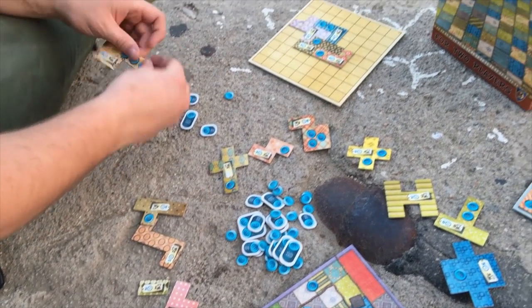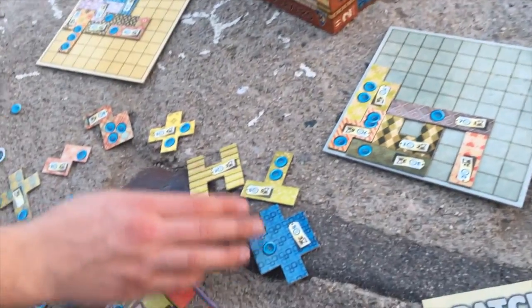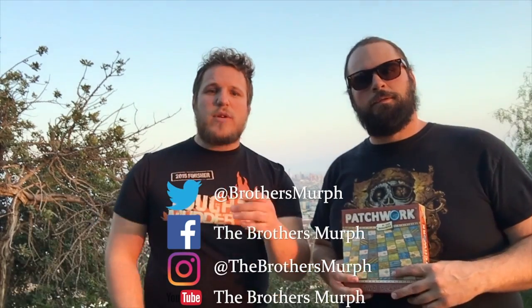Today the game we brought to the Griffith Observatory is Patchwork. What does Patchwork have to do with space? We just didn't want to bring Eclipse — too much. Patchwork is a fun little game where you make Tetris-shaped pieces using a button economy. We're looking at that amazing LA skyline — and from the side, Nick has absolutely no neck. It goes shoulder straight to hip. We cut away because it was actually becoming upsetting. And that's Patchwork, over there is the Griffith Observatory. Let us know in the comments where you like to play games.